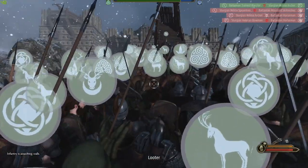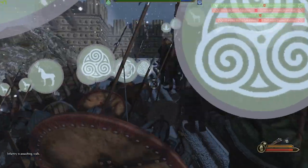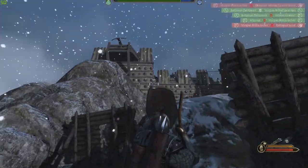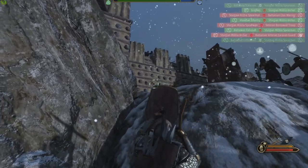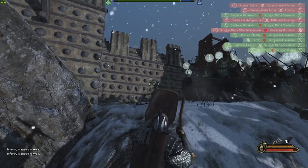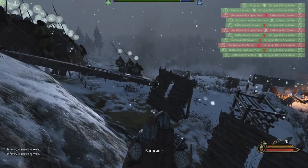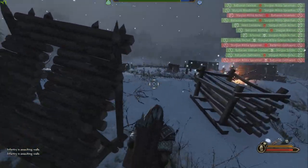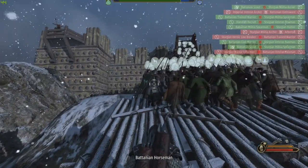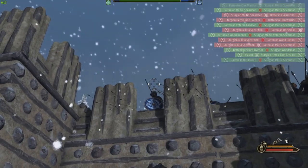Assaulting the walls — okay, so if we get up close we might be able to throw. Can I get up there or no? No, I gotta go up the ramp. Game says no. Yeah, I don't know if I'm gonna get my throwing level up, but I might be able to.